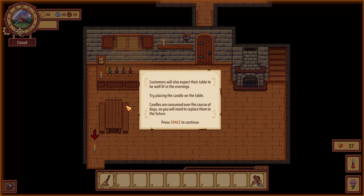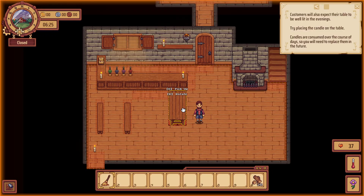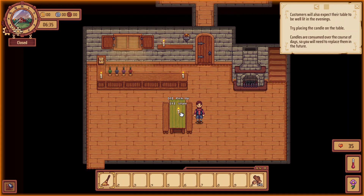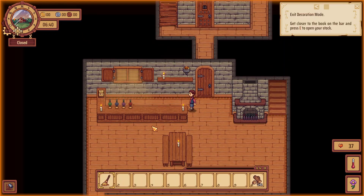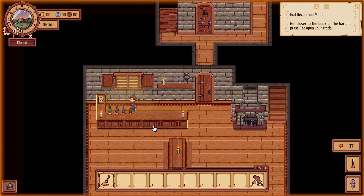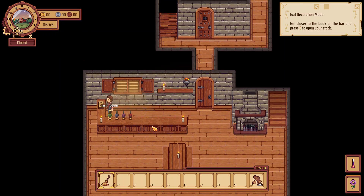Customers will also expect their table to be well lit in the evenings — try placing a candle on the table. Candles are consumed over the course of days so you'll need to replace them. Let me actually move it closer to the bar — I can't go right up to the bar. I'm thinking because I'm going to have to walk out from behind this counter to pick up their plates and stuff.